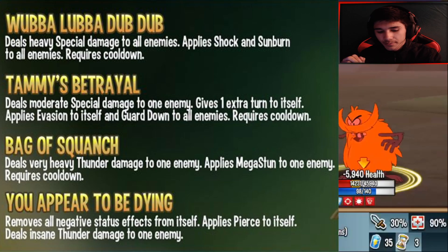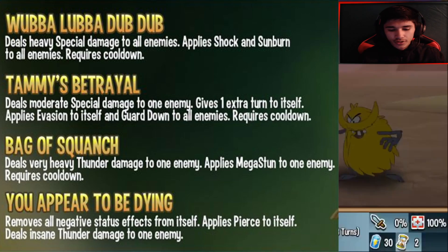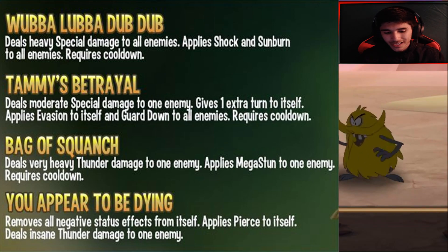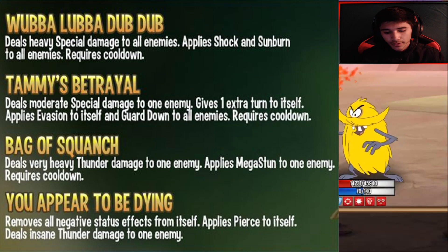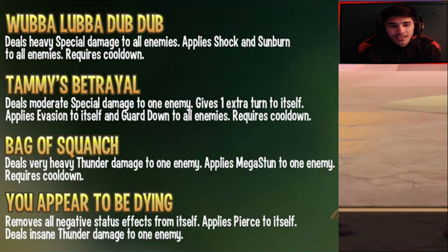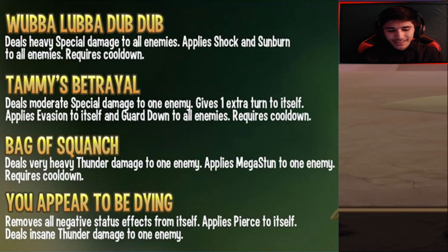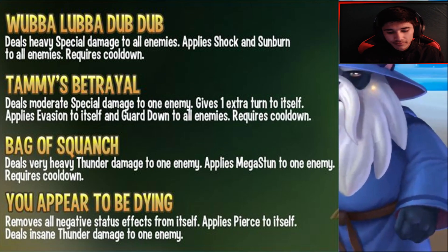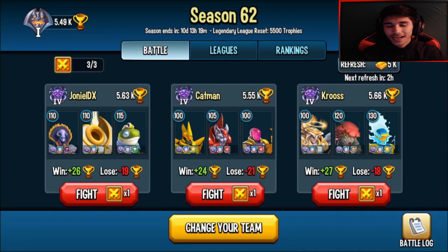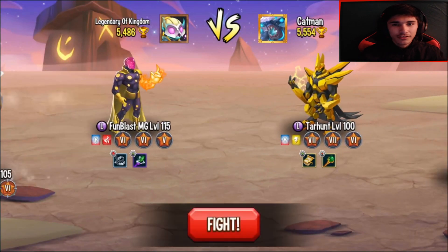Let's take a look at this monster's skills. Keep in mind these four skills are basically the best ones available. The first skill deals heavy special damage to all enemies and applies shock and sunburn to all enemies. The next one does moderate special damage to one enemy, gives one extra turn to itself, applies evasion to itself, and applies guard down to all enemies.